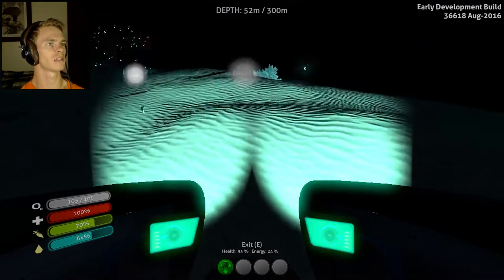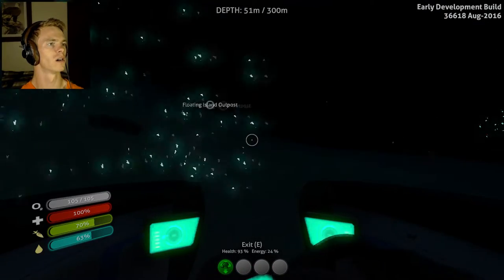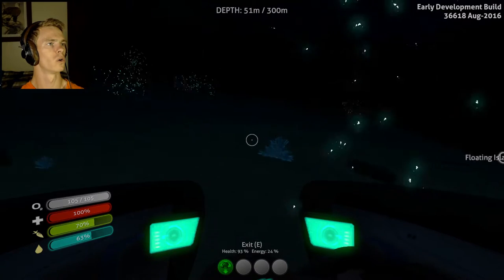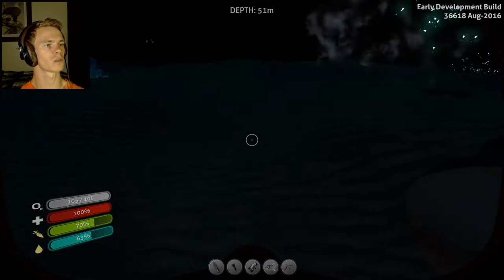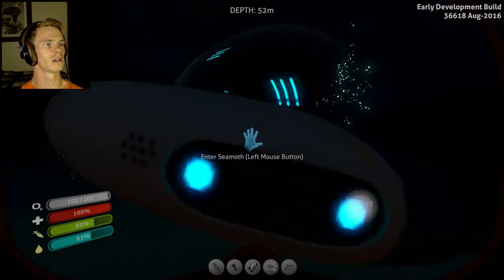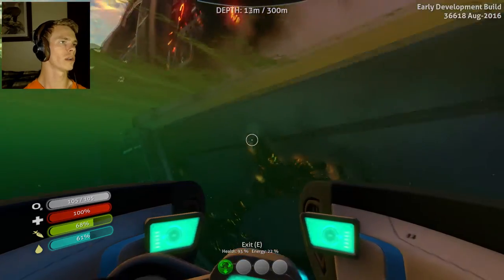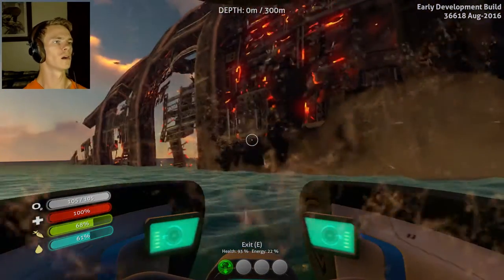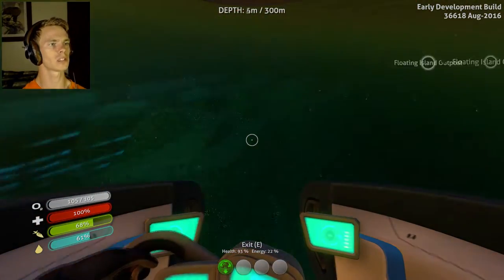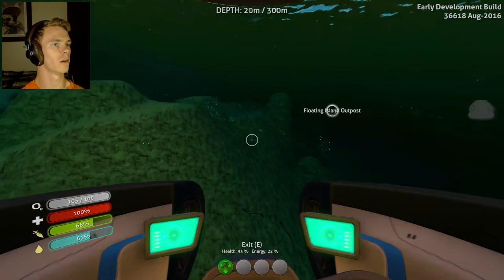Looks like Life Pod 8 is under the ground. I'm not sure what to think of this. I can't dig. Where do I normally get in? That point right there. But there was a point I saw back here — I'm going to try going in this way, because I'm pretty sure that goes directly to the power cell room or whatever it's called.